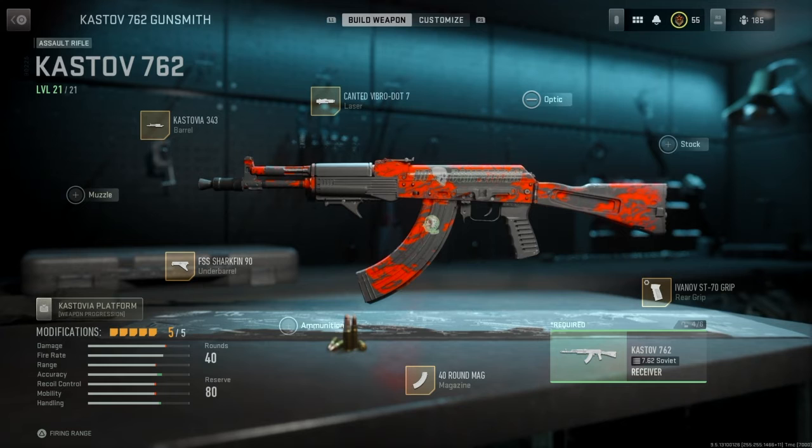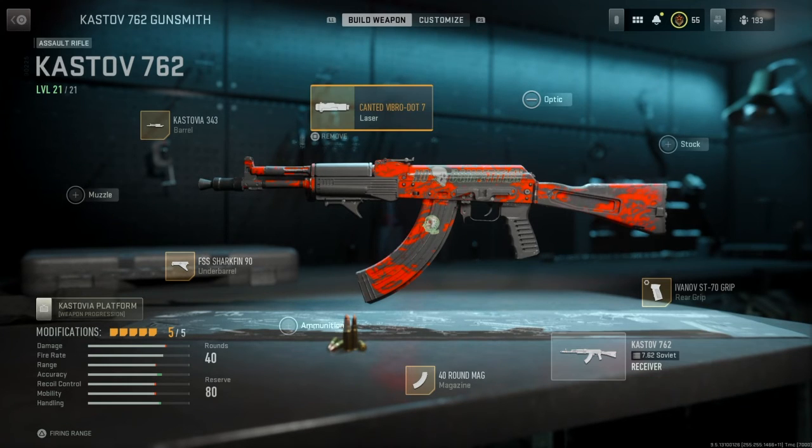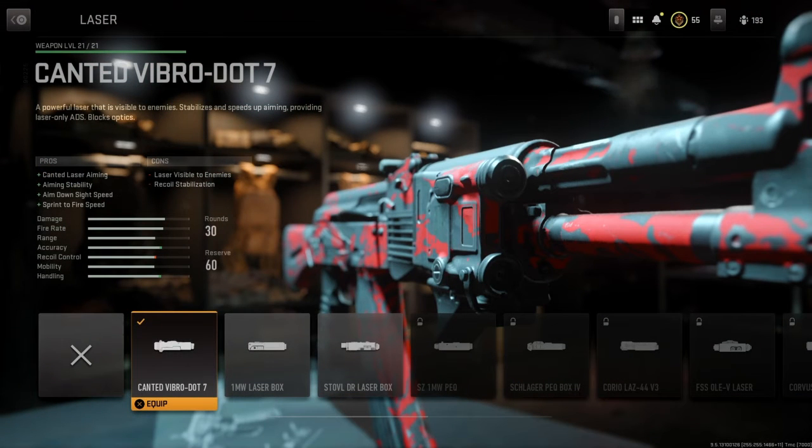Also, if you want to learn how you put your gun sideways like you're going around a corner, the canted dot — the canted sight — does that. I'm going to show you gameplay of me beasting it with this setup, so just stick around and you're going to see gameplay right now.